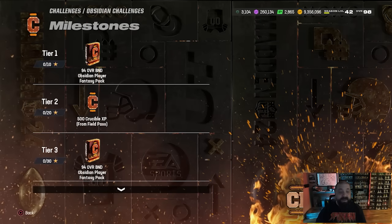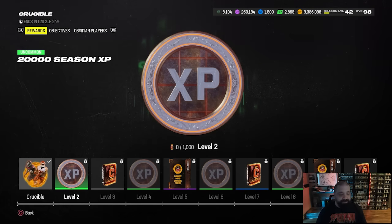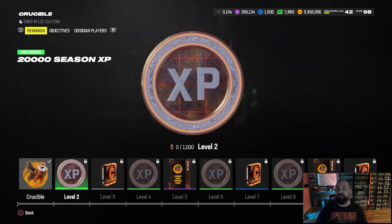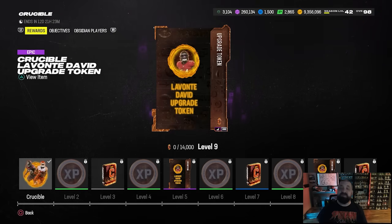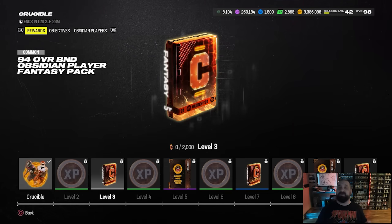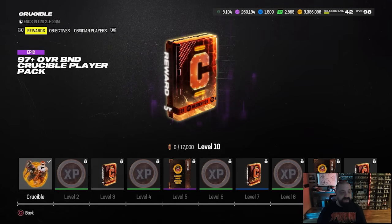They went way too BND crazy on this promo. There is a ton of free content, but I don't like that it's restricted — you can't sell it for coins or use it to build out sets for 99 overalls, especially because we're in the month of June. Looking at the field pass, all of the rewards are at the bottom of the screen and you can scroll through them. Tons of season six XP in here, which is good because we have a little bit less than two weeks left for the season six field pass before season seven is right around the corner. Two more of the Levante David tokens are in there — two in solos, two in the field pass, one in the welcome pack for a total of five. At level three there's now the fifth 94 overall Obsidian player fantasy pack, so there are five players you can get — four in solos, one in the field pass. The final reward at level 10 is a 97 plus BND Crucible player.